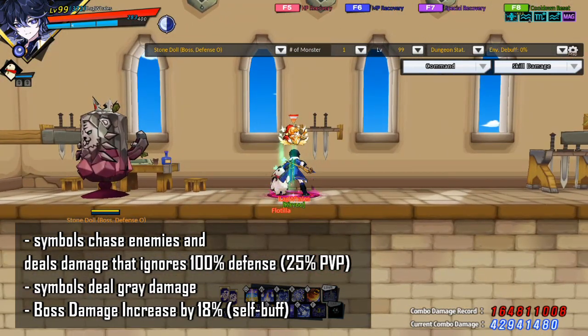In addition, when the Scorpio card is activated, you gain boss damage increased by 18%. You can see that buff displayed here.